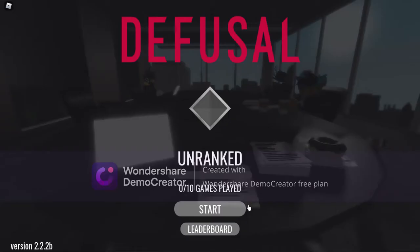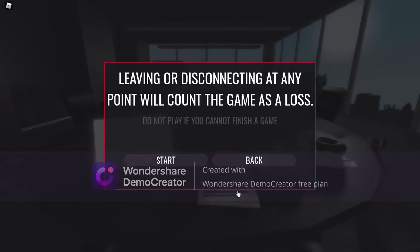Hello everybody, Mr. Gamer here. Today we will be playing Defusal. Defusal is a game in which you use a manual to defuse a bomb. It's really simple and easy to do, so let's get started.